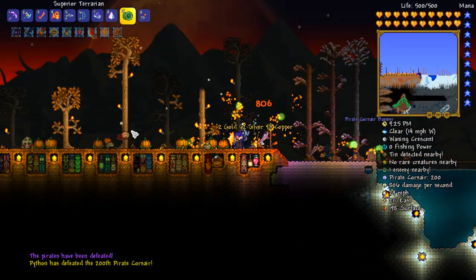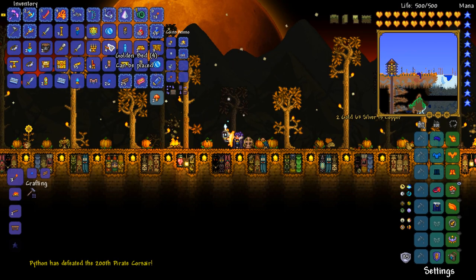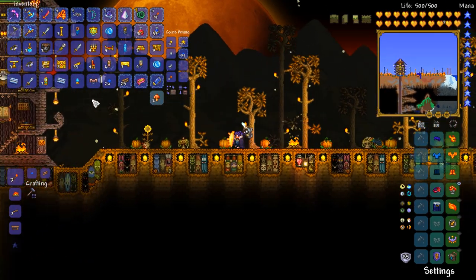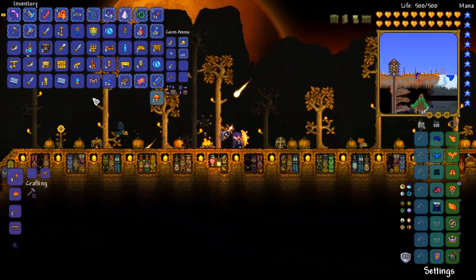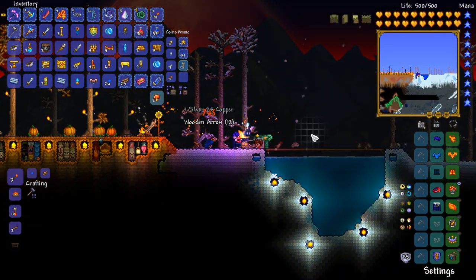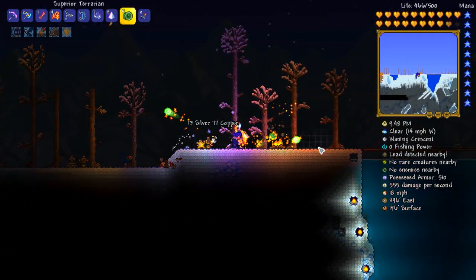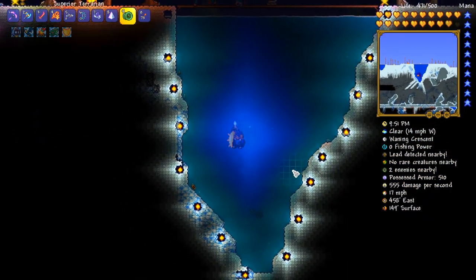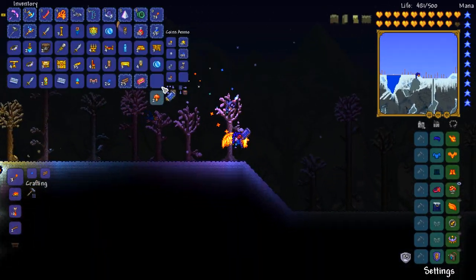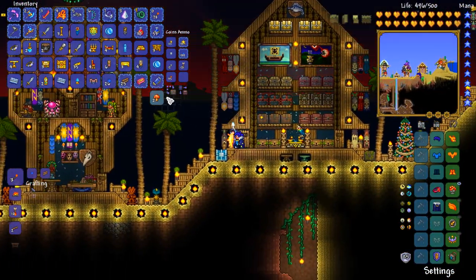We're done with all four pirate invasions, and honestly we did pretty well out of it, guys. Not only do we get the discount card, we got ourselves the gold ring. The only things we didn't really get were the coin gun and also the lucky coin, which of course gives you more money upon hitting enemies. I think that might be something we try to go for in future. Let's just make sure there's nothing we're missing — just a few coins here and there.